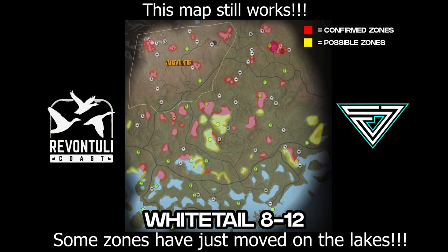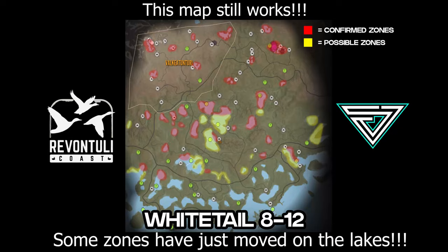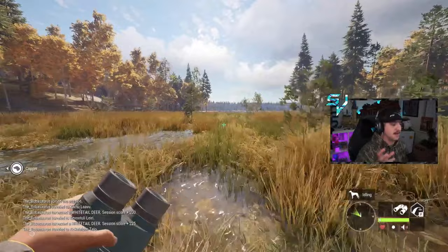Once you figure out the herd situation and how each zone looks, that's when you can start setting up your tents, stands, and everything. Here's a zone right here that looks like it has a big boy in it. I'm also going to redo my hotspot map and throw it on screen for the video, so if you want to do a great one grind on Revontuli, you'll have the most up-to-date map I have.